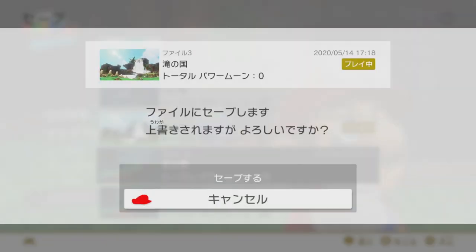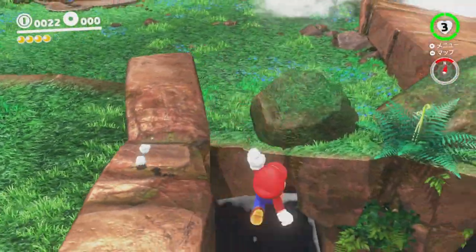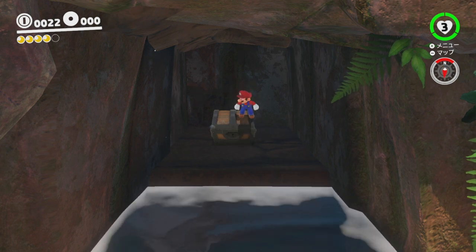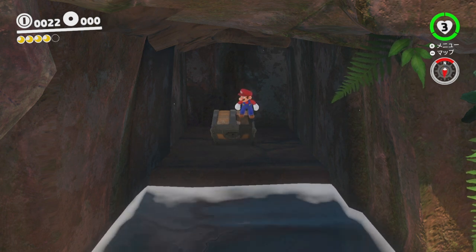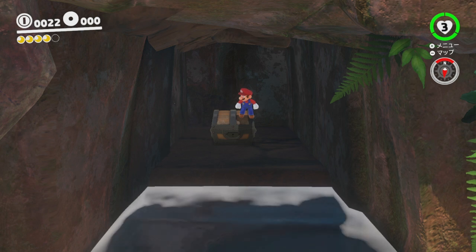Here I save over two files. Once you have prepared, head over to the chest in this area. Stand on the right side of the chest facing the camera. Position Mario's feet somewhere here, but it's not too specific. I suggest standing like this.